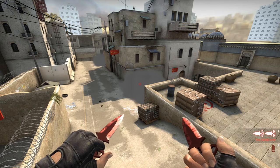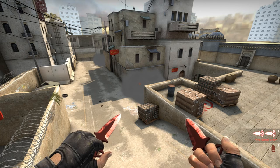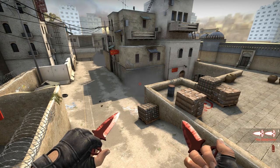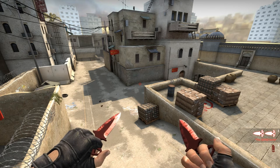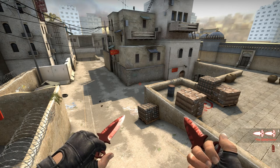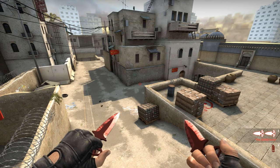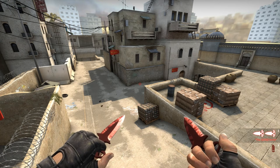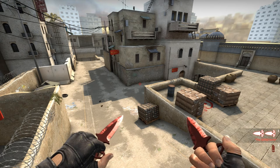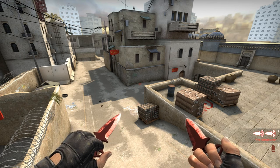Those two smokes are what I think are the most important smokes for A site. Of course there's a short smoke, a site smoke, molotovs, and other things, but I'm not going to go into detail with those — not yet at least. These two choke points are where you can get shot from, and you can very easily smoke them off this way.